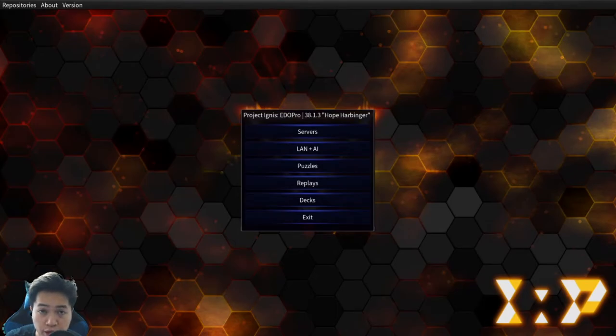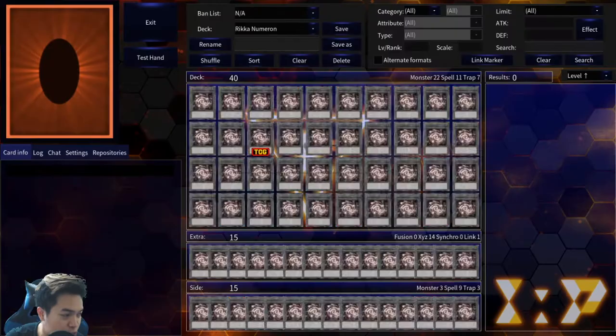Alright everyone, we are back here in the den. Just as a heads up, this deck is not — and I repeat — not necessarily very competitive. Even though it's running multiple engines, I feel like the Rika control build is slightly better, as in pure Rika would just control. Also, this is just a sample deck list. Please don't take these card choices to heart — everybody has their own opinions.